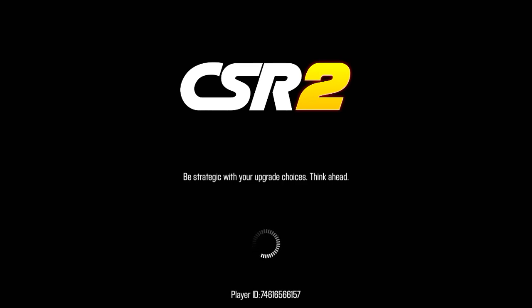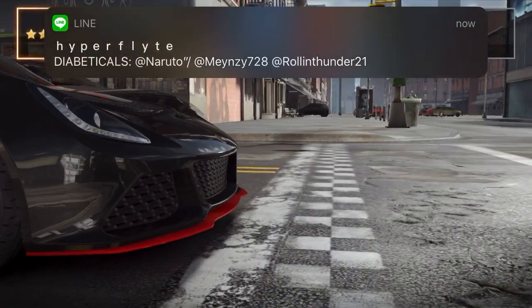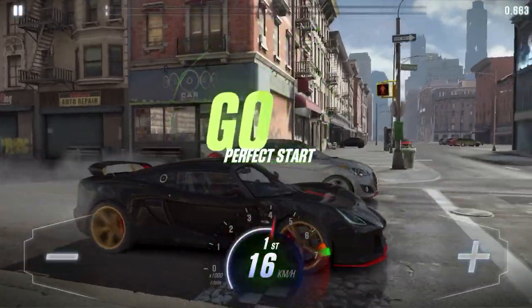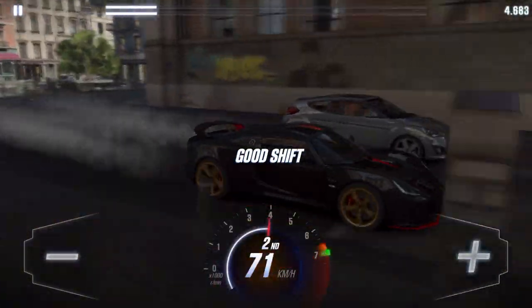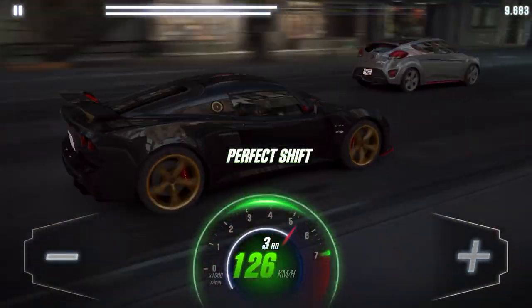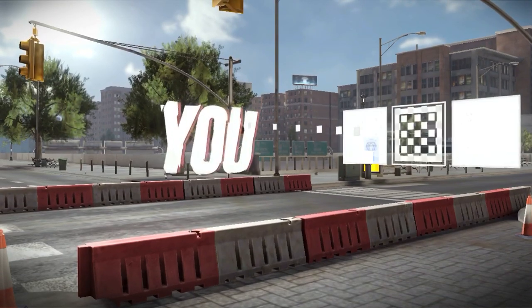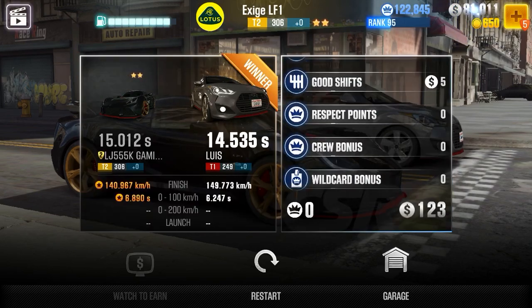So what you want to do guys is you want to actually lose this race. Because it's a tier 2 car — yes, it'll be a tier 1 — but tier 2, you want to lose this race. I'm just going to get a perfect start. It doesn't make me lose the race, but it doesn't matter. I'm just going to make sure I lose. This is exactly what you want to do — you want to lose the race no matter what time you do.